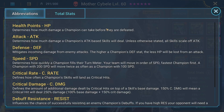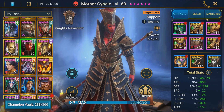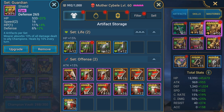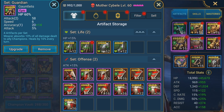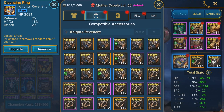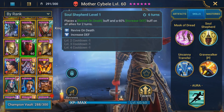The next stat is Resistance. For the Doom Tower Eternal Dragon boss, he has an accuracy of 350, so it is recommended to have at least 50 to 75 resist to resist most of his instant negative effects as well as his block active skill debuff. Here are the artifacts: HP gloves, a resistance chest, speed boots, HP ring, HP amulet, and resistance banner.